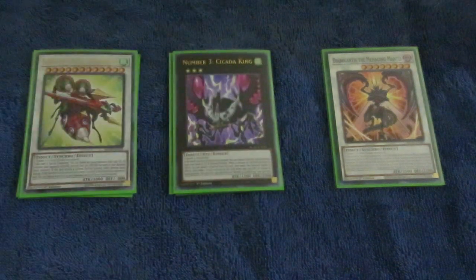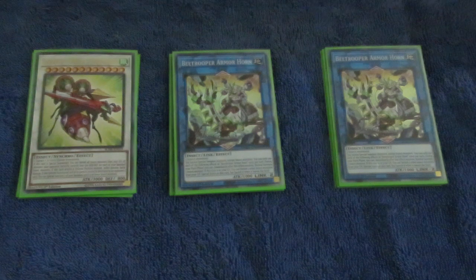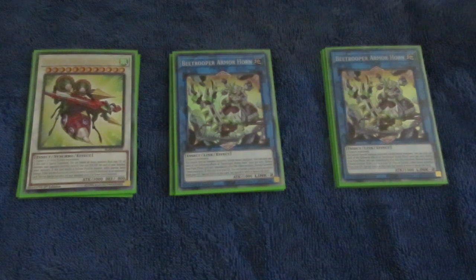Cicada King for the negates — really good stuff here. Two B-Trooper Armor Horn. This is the other bug I was talking about when it comes to the extra deck. It also locks you into bugs, gives you an extra normal summon, and it can banish 3 of your bugs from the graveyard to special summon it from the graveyard — but it's banished when leaving the field. Between Armor Horn and Baragram the Shelled Emperor of the Forest Crown, you can get 3 bugs banished to bring out your Mighty Neptune.